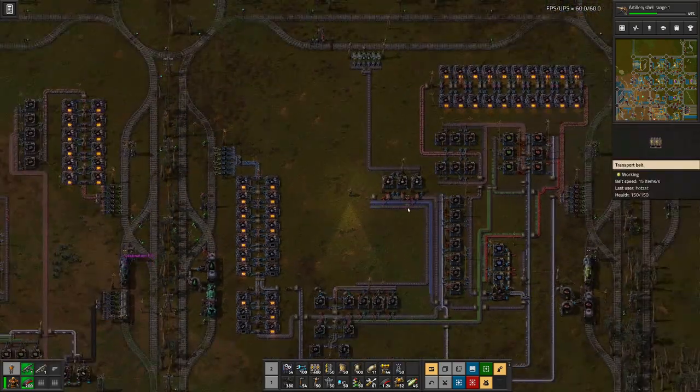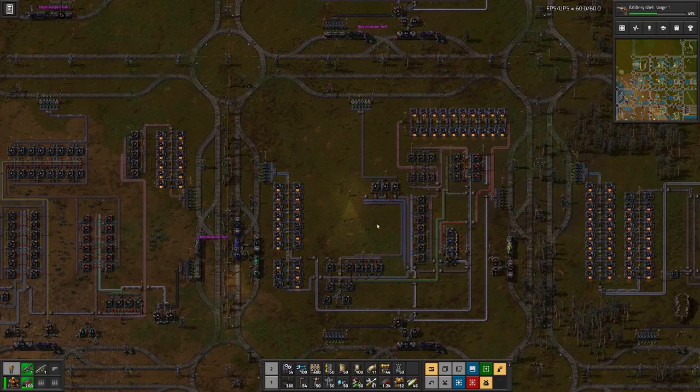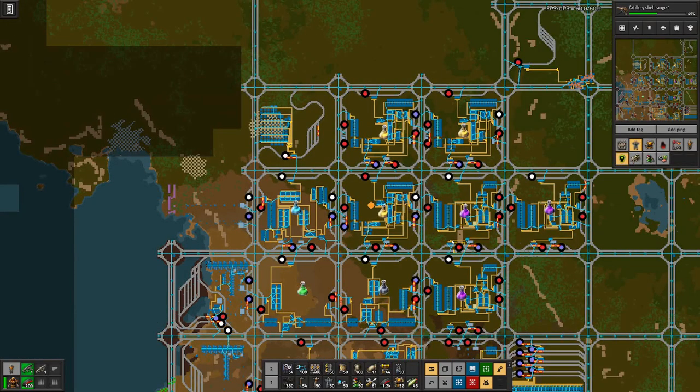If we want to scale further and produce more, we have two options. We plop down just another square with that factory and hope that we can deliver enough materials to get that up and running — that's basically horizontal scaling. We did that already; we scaled up from one factory to three for yellow and purple.